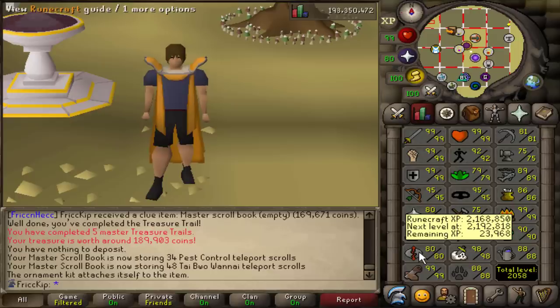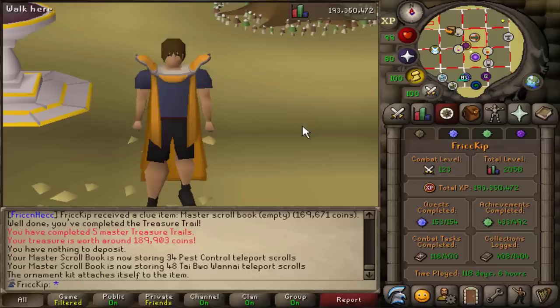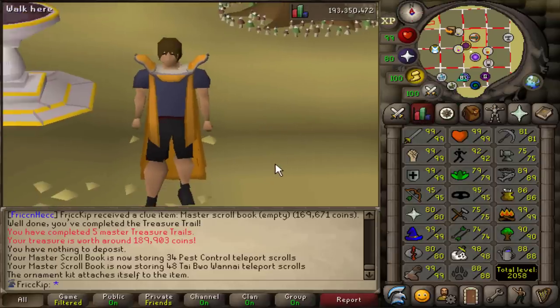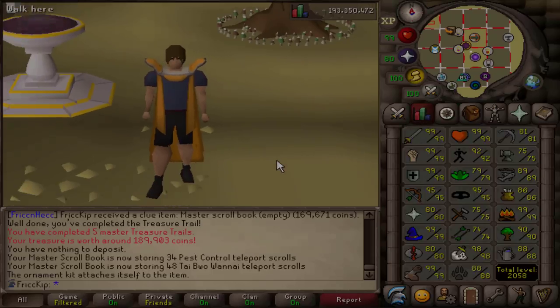The plan for next video: we'll start off by getting 93 Agility for that shortcut and try out the true blood altar, which I've been wanting to do for a while. Then we'll see where it goes from there. Make sure you check out my duo teammate Spook's channel — link in the description. Thanks so much for watching, hope you enjoyed, hope you have a great day, and I'll see you next time!